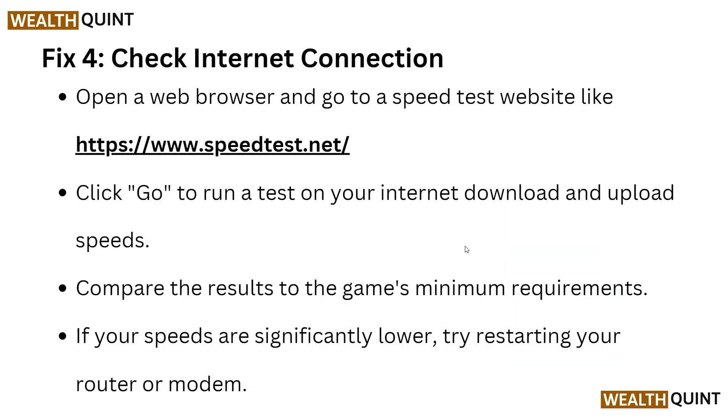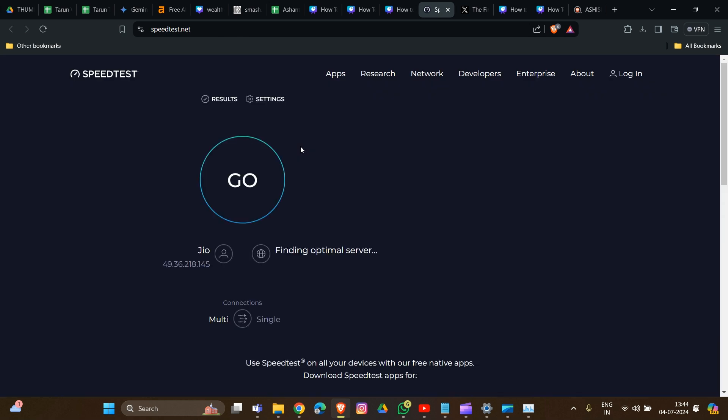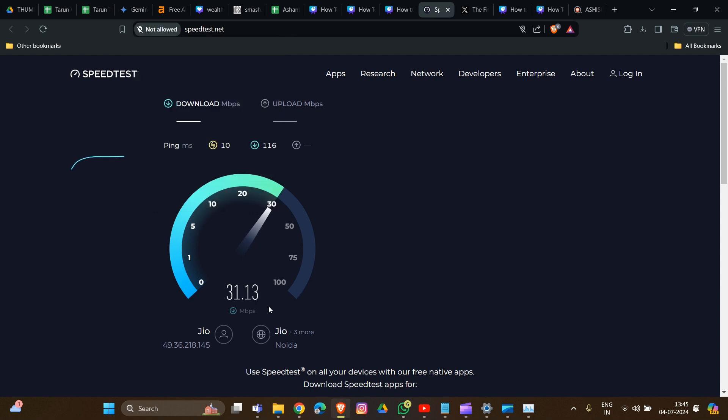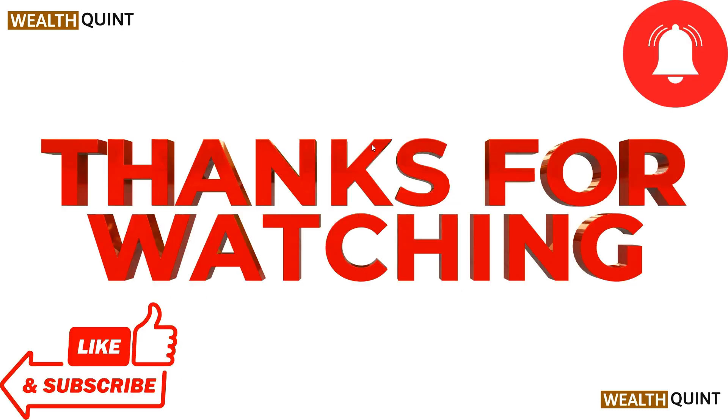For another fix, check your internet connection. Open a web browser and go to a speed test website to test the speed of your router or Wi-Fi provider. Click Go and it will start checking your speed. As you can see, I am getting 31 Mbps. Compare the result to the game's minimum requirements — if your speed is significantly lower, try restarting your router and modem again.